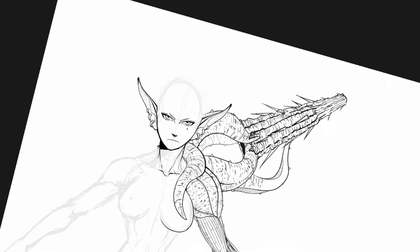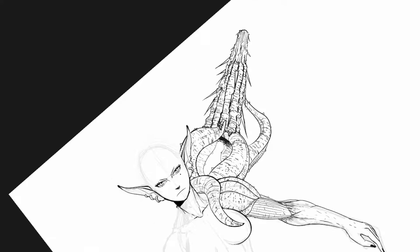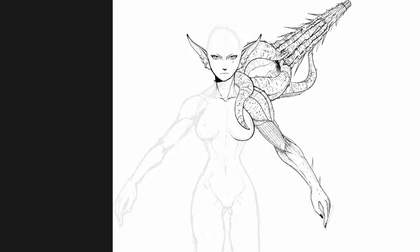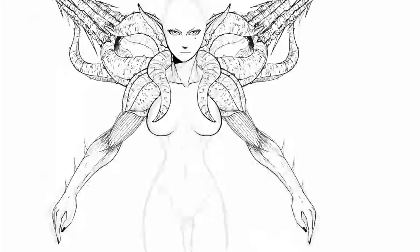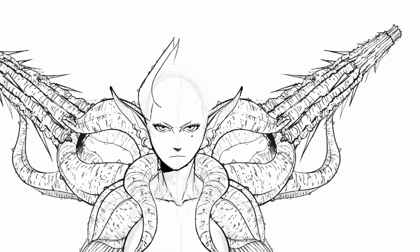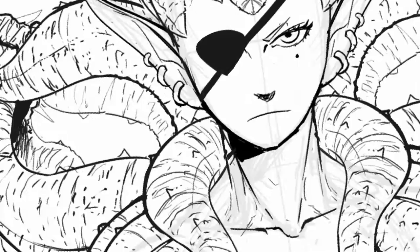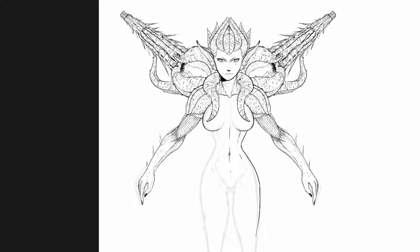I have actually thought out how this cannon works — it's not completely random. Basically, this weapon fires these spikes; these are thorns that are growing out but can be sucked in and shot out. So this is like a machine gun, but it also has a more powerful attack which shoots out a big ball of bone coated in fire.